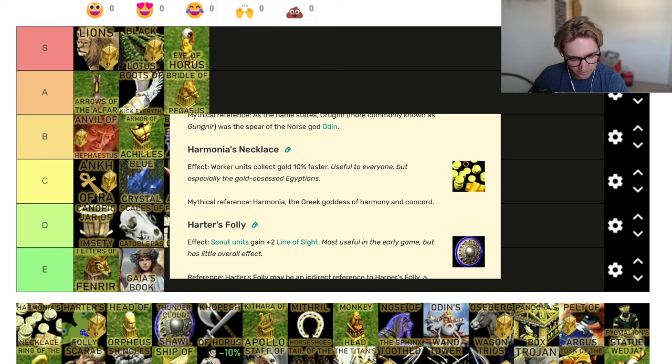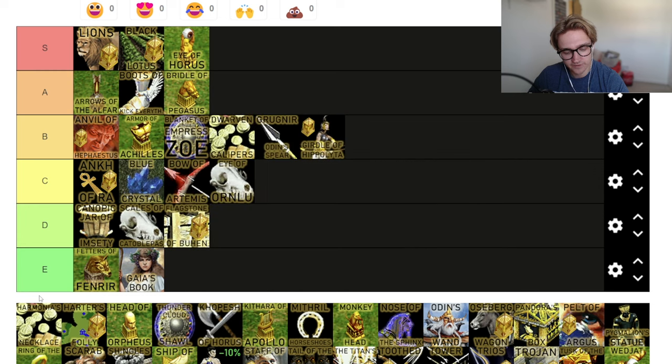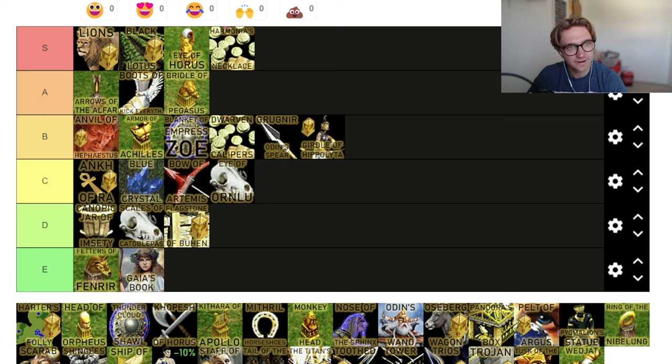Harmonia's Necklace — worker units collect gold 10% faster. Everybody wants gold. On that Google doc, this affects everybody — it helps everyone's gold rate by a considerable amount, and it does actually do the 10% faster. In some cases it even does more. There's just no reason not to get this. It's basically what the eco upgrade should be. I'm going to give this an S tier because gold is basically one of the win conditions. If you can mine it quicker, why not? Then if you get pushed off of it 10% quicker, you're fine.